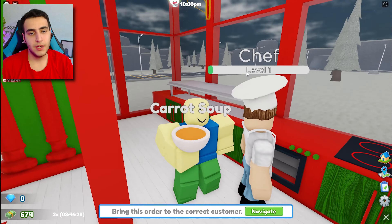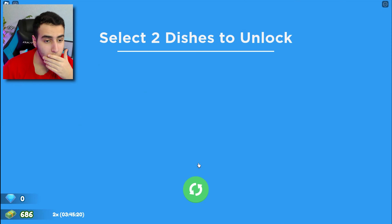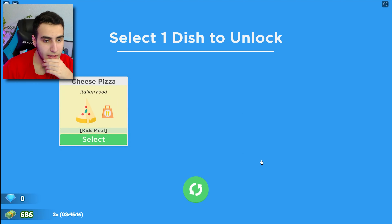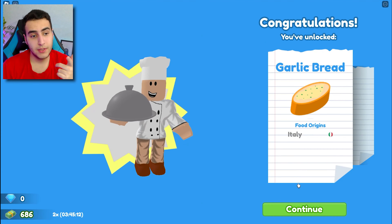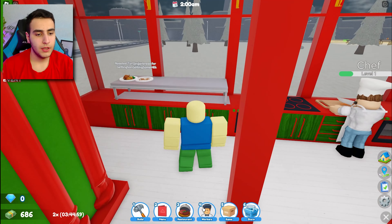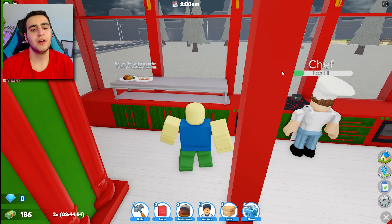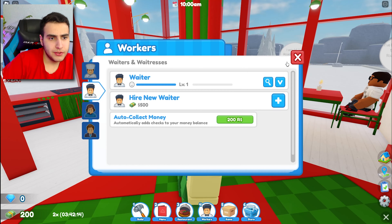He's level one now but he can cook! We can get two new dishes - Italian food. I want the garlic bread, and let's get the ice cream obviously, I love the ice cream. Here, take your gingerbread. Let me get one more worker - hire new chef! I gotta cook five more times and I want to get a new waiter too.